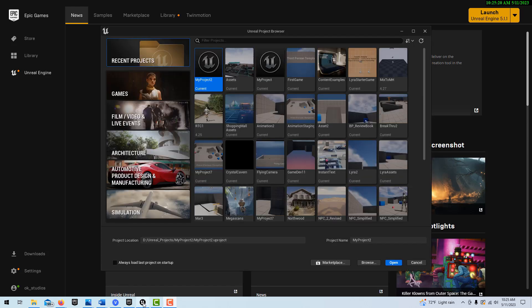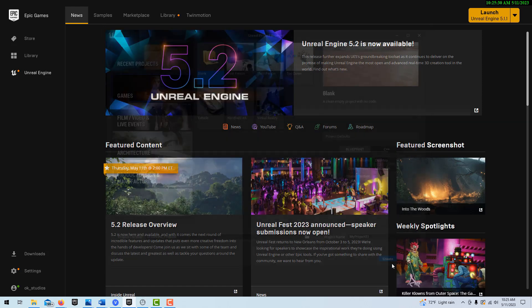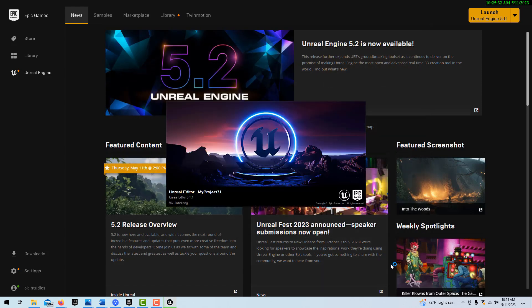So to get started with this, we're just going to go to Games. We're going to go into our blank project, which is the open world. I'll just call this My Project 31 because I have a ton of projects open already. It just takes a minute to open up.